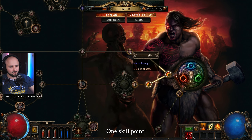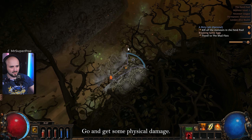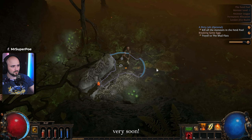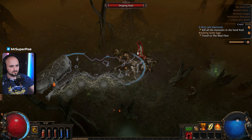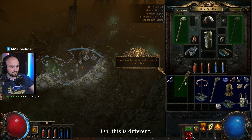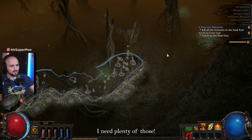I'd rather go here and get some physical damage — I'm gonna be very physical very soon. Left click, right click. I don't know what to do with these. Oh this one's different — create a portal to town. I need plenty of those.